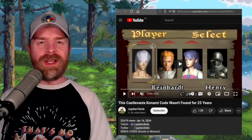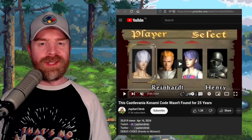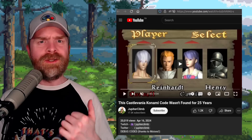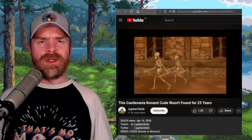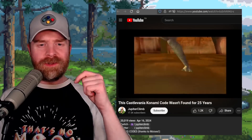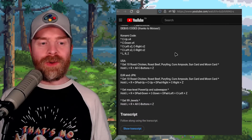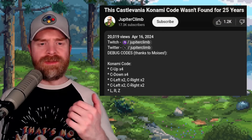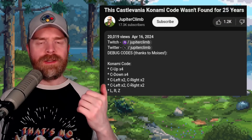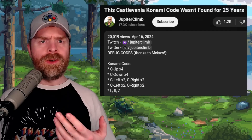Next up, we're talking about Castlevania Legacy of Darkness, released back in 1999 for the N64. Some brand new codes for this game have just been discovered. I'll drop a link to the YouTube video in the description — the very interesting part is that the Konami code is a little bit different than normal, and I'm wondering if there are more codes in different games that we haven't discovered yet.